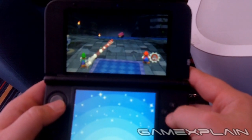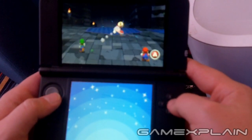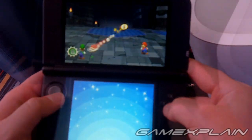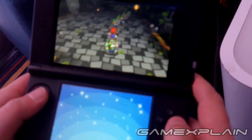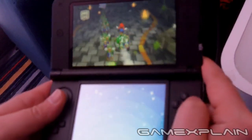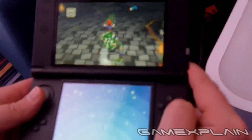Furthermore, because Dreamy Luigi is not bound by the laws of physics, Mario's moveset has been greatly enhanced with the addition of a small army of Luigis who will assist in your attacks. In one example, Mario rides a ball made up of Luigis, which you'll then steer by tilting the system in order to run even more Luigis over and add them to your ball, making it even more powerful before launching it into the enemies.